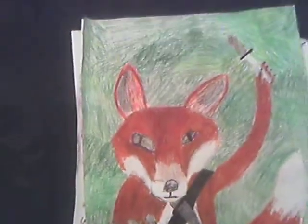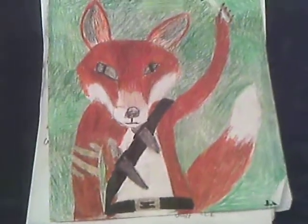The first one I'm going to show you is a fox with knives. This one is actually in color — I did it with colored pencil and pen.